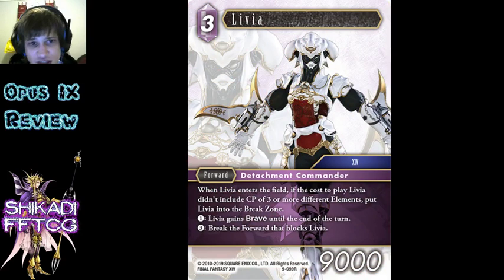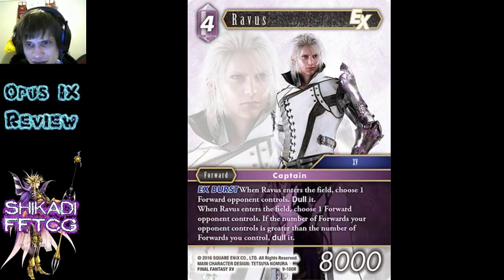Livia - kind of sucks. Even if you bring it in it still kind of sucks, it doesn't really do anything. I don't really care about it. Ravis - crappy Amon, crappy Emperor, whatever. We have a million of these effects already and most of them are better than this one.